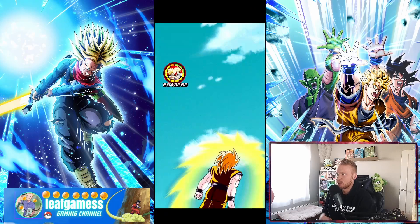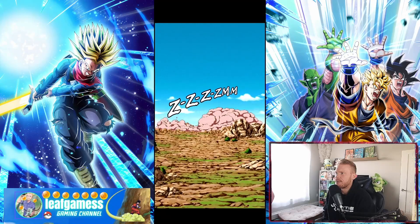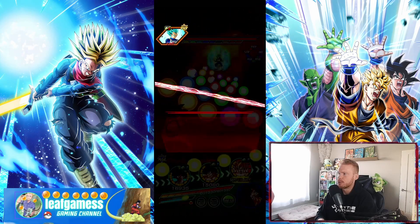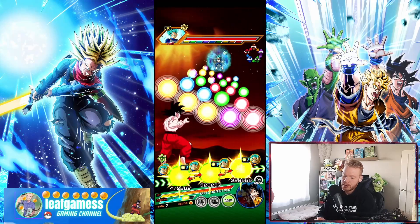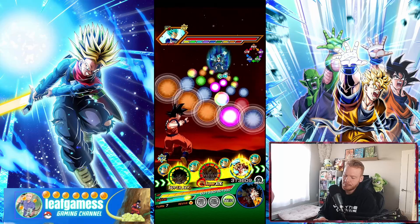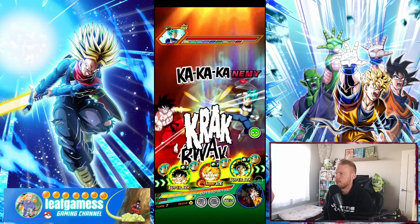We get dodges and I'm really happy we're getting one more super attack with this guy. Next is our physical Vegeta — we're just wiping this event, we are cruising. I obviously want my World Tournament Goku on rotation so I'm gonna put him here. Those should fall into place perfectly.